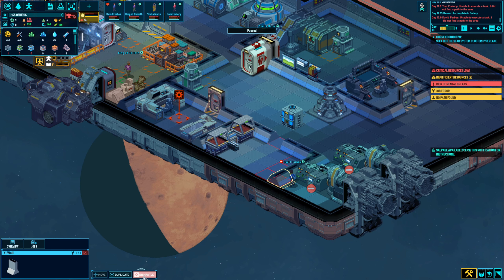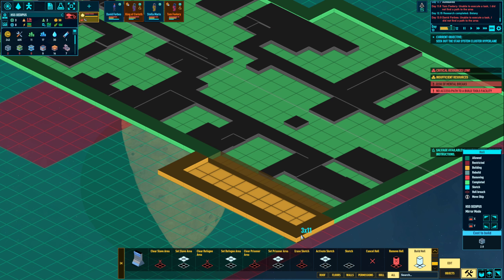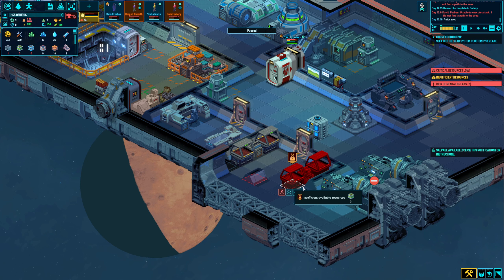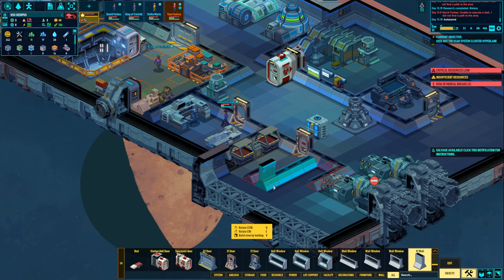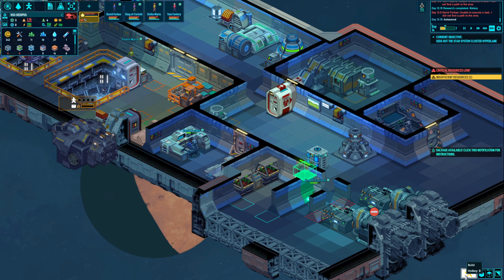We trapped David Forbes back there — we can't do that. He just gets stuck every time. Time for a little hall upgrade. I'll expand the room out and make a little corridor. We'll dismantle some walls and cut it off down here — just a little experimental small grow room. In here we can grow something. We have two beds. Let's grow some fruits — but we need botany four to do fruits. What about vegetables? We can start with vegetables. At least it's a food source; we'll get better food sources in time.